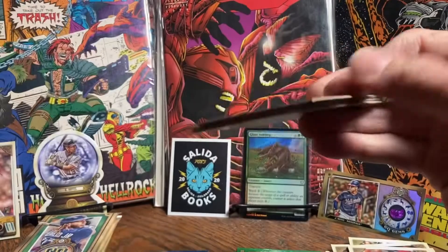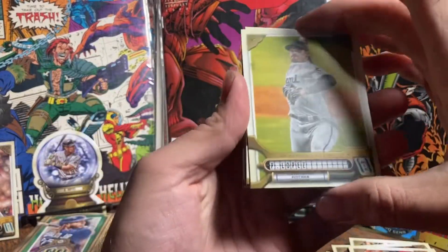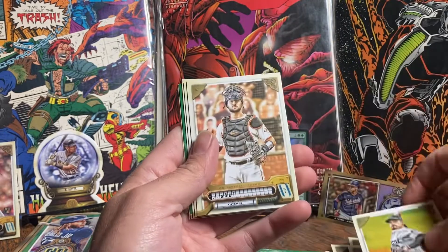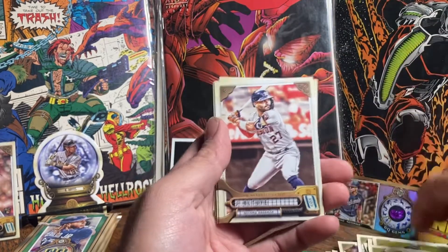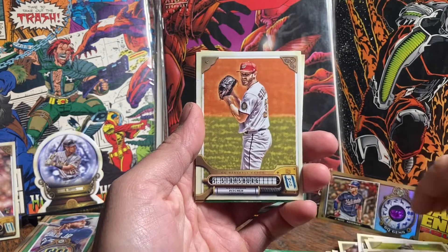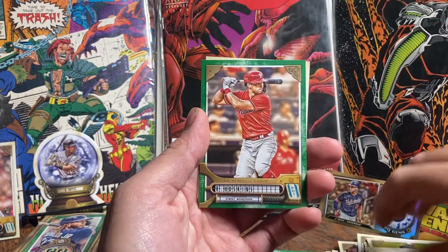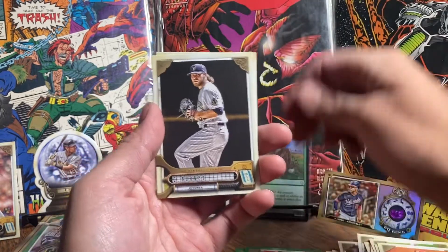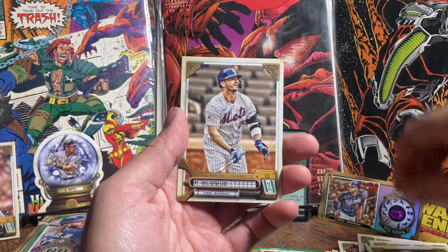There you see Petalonzo on the back. We got another Lopez - do we already get a Lopez? Bart. Altuve. Strasburg. Green is Hoskins. Burns and Pete Alonso.